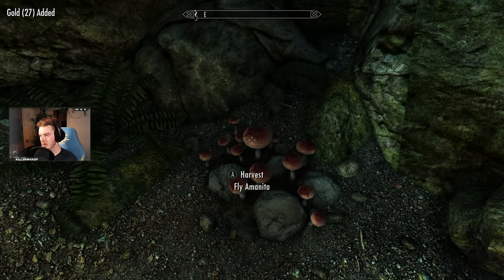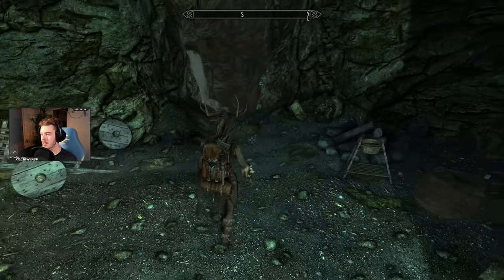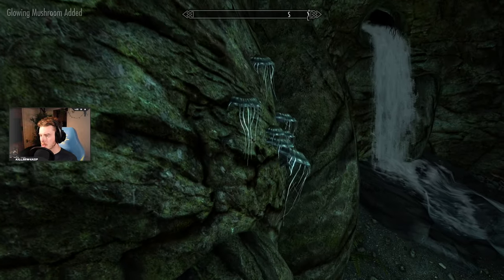I've been doing a lot of alchemy so I'll be collecting all the ingredients as I go. The quest update: the miners witnessed an armor-clad ghost wielding a menacing blade that struck fear into them, causing them to flee. A Vigilant of Stendarr investigated and suspects this blade may be Umbra — a Daedric artifact with the power to steal souls and bend its bearer to its will. I should investigate the ruins to find the source of this dark presence.